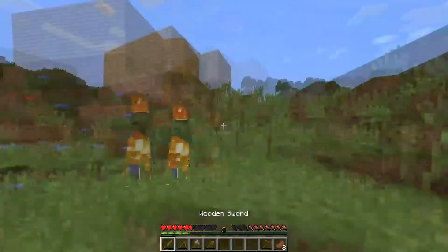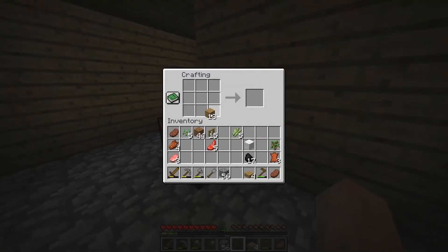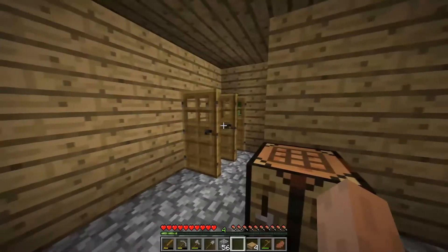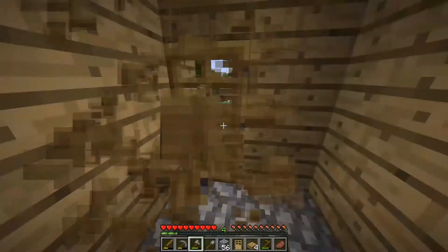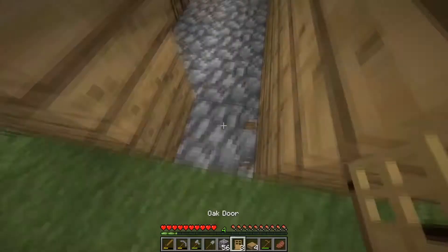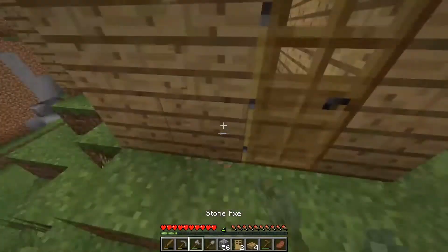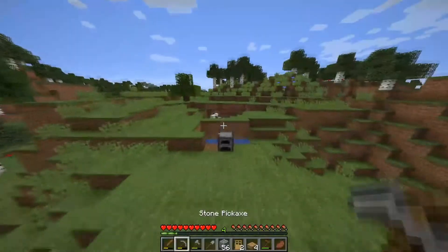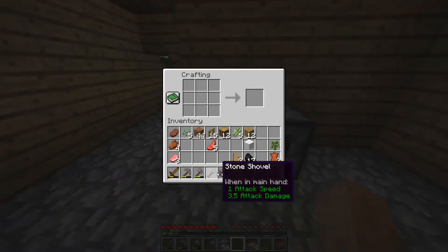That took way too long to die. Every house needs a door — or in this case, three doors. Why do they give you three doors? I only want one. Every time you craft a door you get three — why do you need the extra door? If you have a double-gated door these are too wide. It's honestly infuriating.